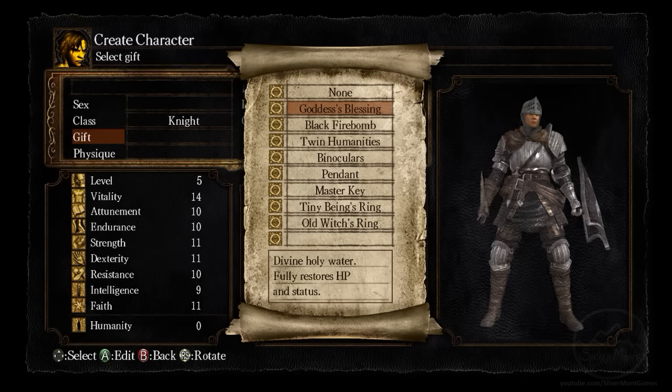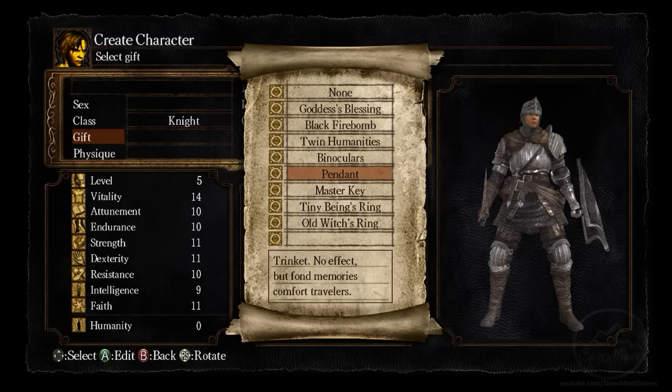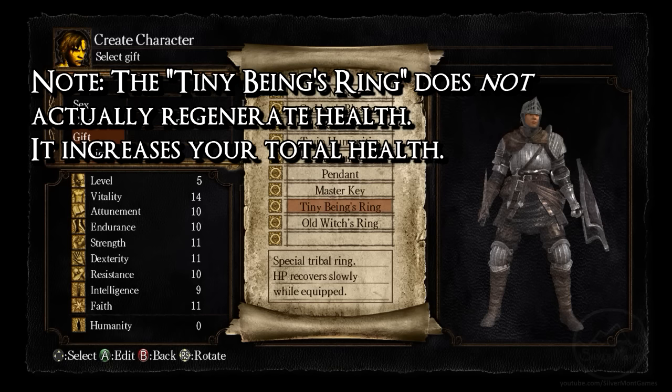It should be noted that the thief is unique in that they start with the master key item, which is usually a starting gift — meaning that the thief can essentially start with a free starting gift. As for which gift you should take, that is again up to you. All of these can be obtained in the game at some point, so don't worry about using them up right away. That said, the master key is a permanent and very useful item, and it's what I take 9 out of 10 times.